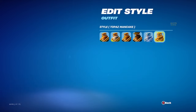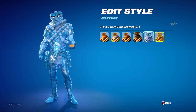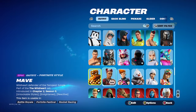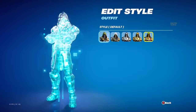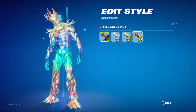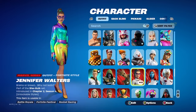Mancake — I got it to gold, or top... I forget what it was, but I think it was the purple one. Lachlan — one of the best backblings in the game, probably. Doctor Doom — I got this to Rainbow. Also got Groot to Rainbow. And then Jennifer Walters, She-Hulk.